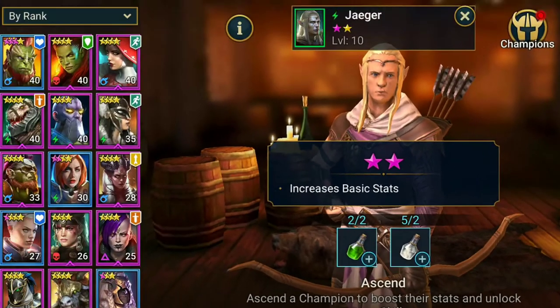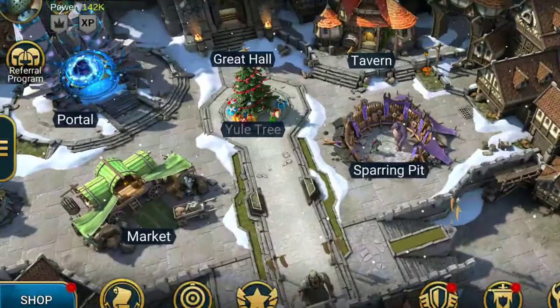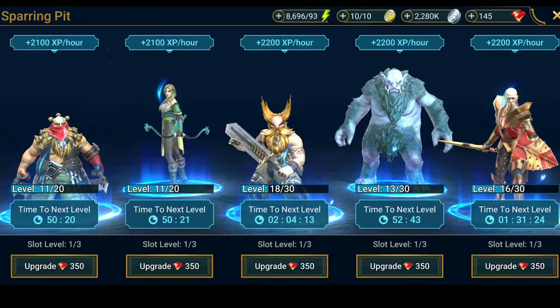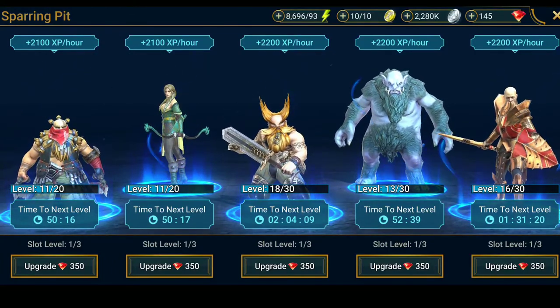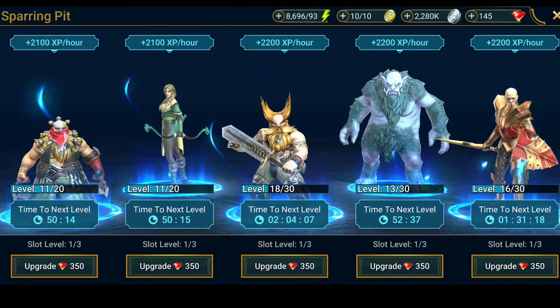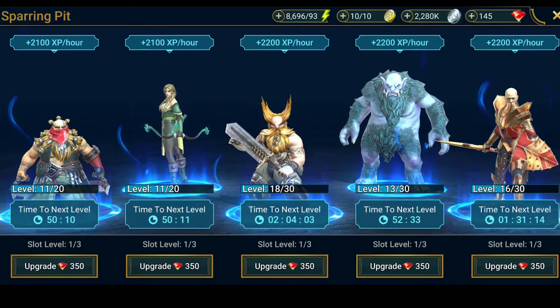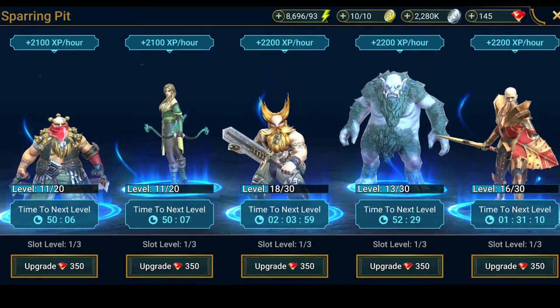One of the greatest ways to level up is to get the Sparring Pit. The Sparring Pit actually requires you to use 300 gems per spot. This is by far one of the easiest ways to level up your champions because you just simply put them in the pit, leave it for an hour, and then the game notifies you when they're ready to be leveled up to the next level.